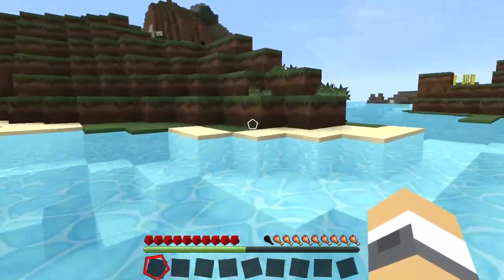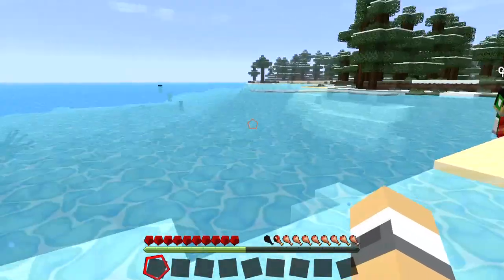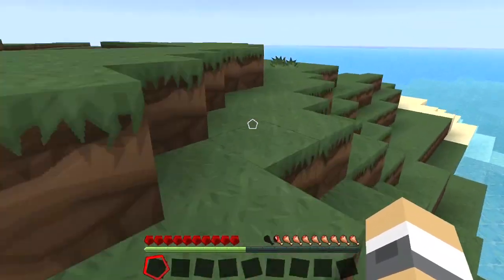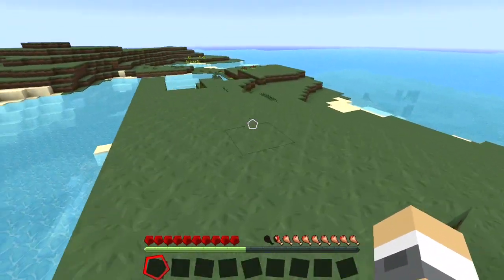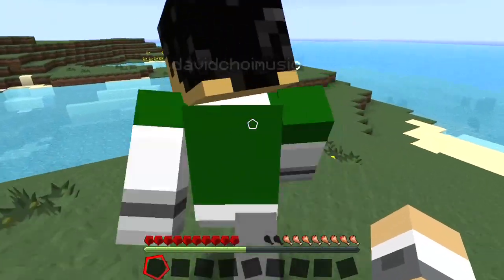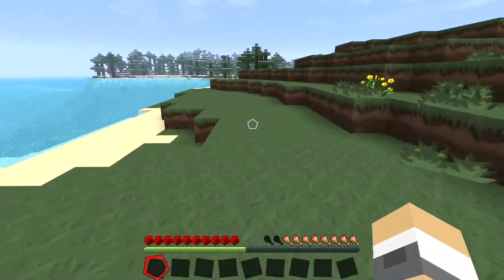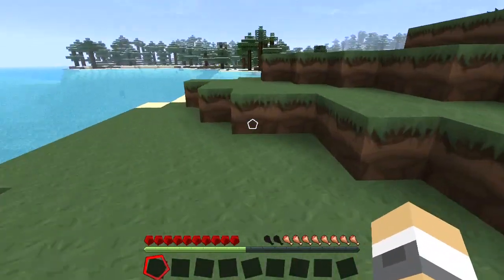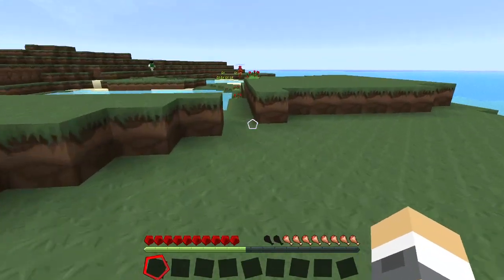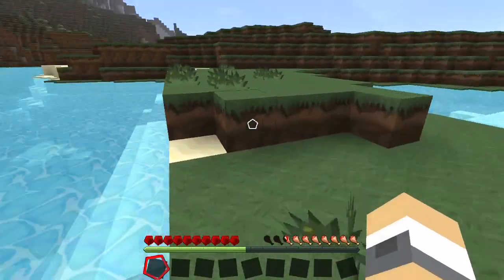Watch out for those octopi. Where are we going, Ted? We're looking for a good place for a new home. We need to find a good spot — we want waterfront property. We need trees for wood. David keeps wandering off — this is how David gets lost.